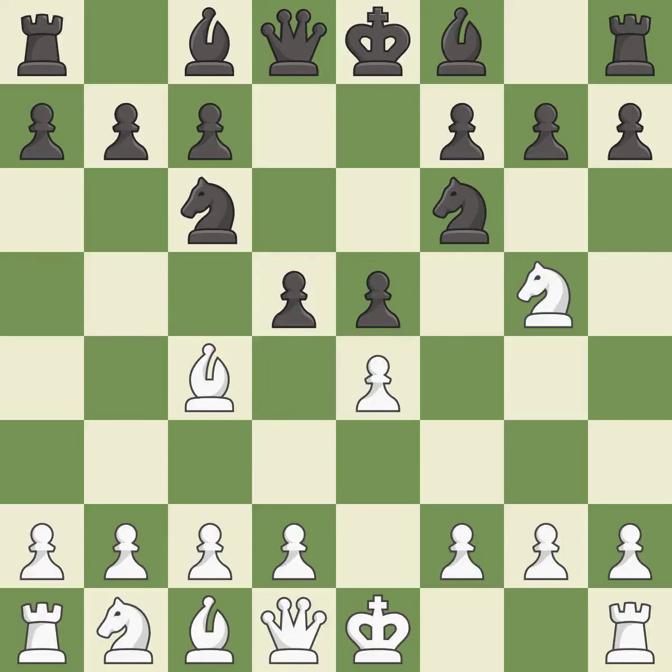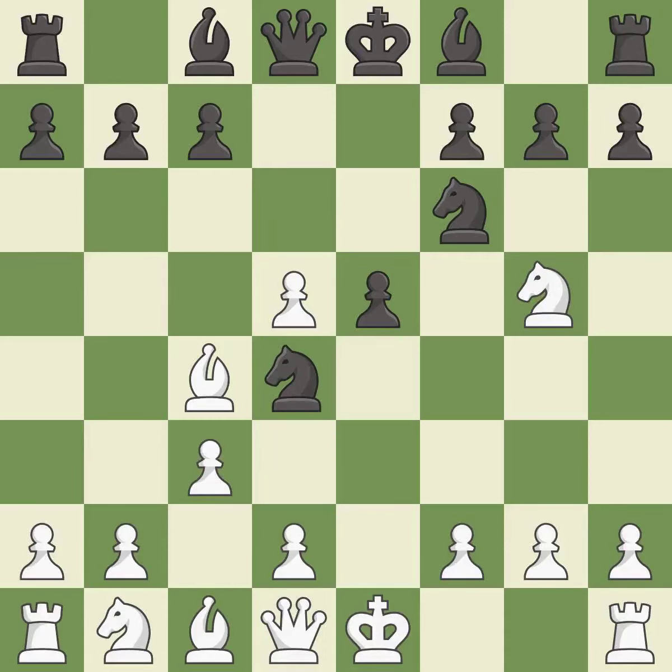d5 takes space in the center, attacks the bishop on c4, and stops both threats against the f7 pawn. exd5 captures the d5 pawn and attacks the knight on c6. Nd4 moves the attacked knight to a centralized square. c3 attacks the d4 knight and allows the white queen to develop on the d1-a4 diagonal.